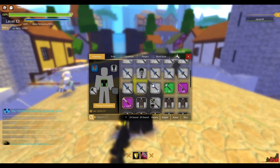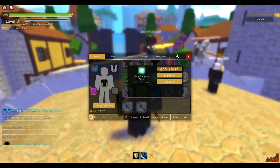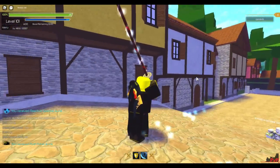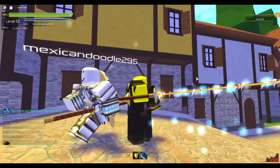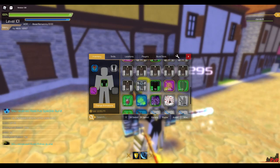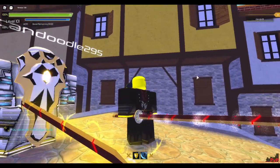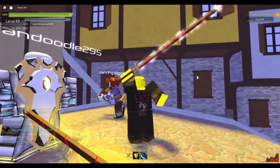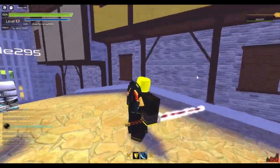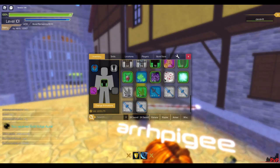Now we're gonna test them on the Kuzanagi. We're gonna use the Frostbite first on the Kuzanagi — looks pretty cool but doesn't really match the color. And this one might match it — oh that is 100% a match made in heaven again! Look at that, oh that's cool.